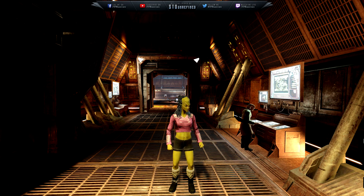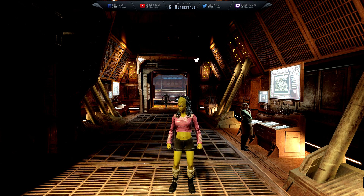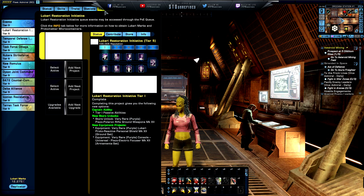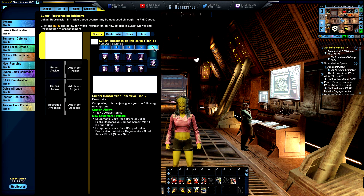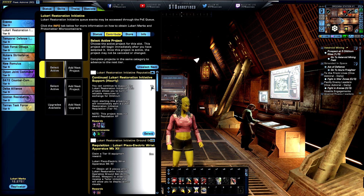As you can see in the background, I am at Drozana Station on the Triple Test Server. I'm here because the new items are on the test server — specifically the new Lukari reputation. I've already leveled the Lukari Restoration Initiative all the way to tier five. On the Triple Test Server, everything is free and projects that normally take 20 hours are done in 10 seconds.